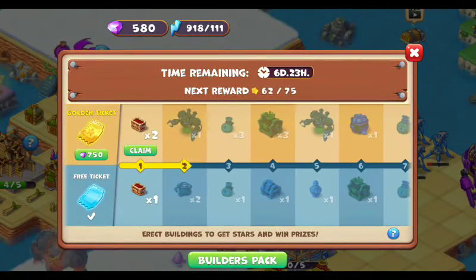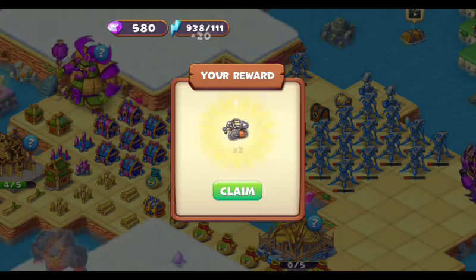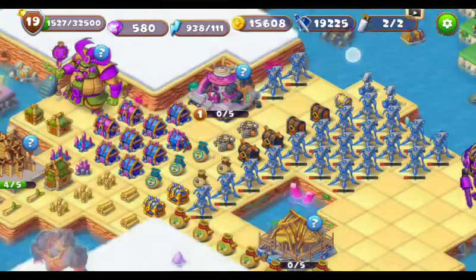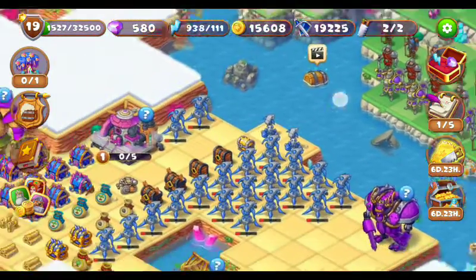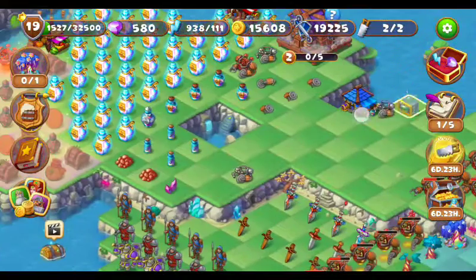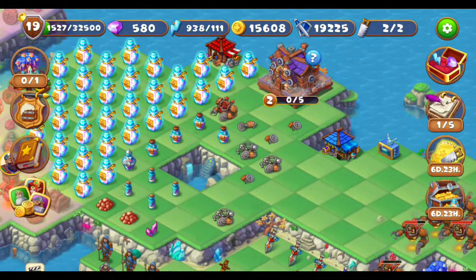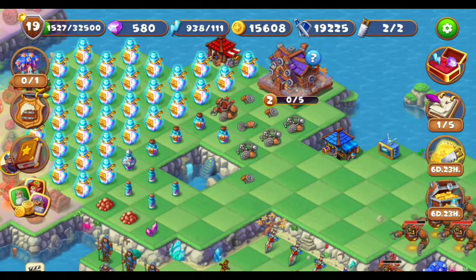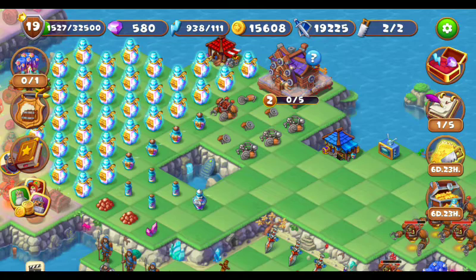I have just completed the second stage. Let's claim these two metal skeletons - these two are the metal skeletons, you can see. Now I have three metal skeletons - this is the metal skeleton and these are the spare parts. Let's organize those things.